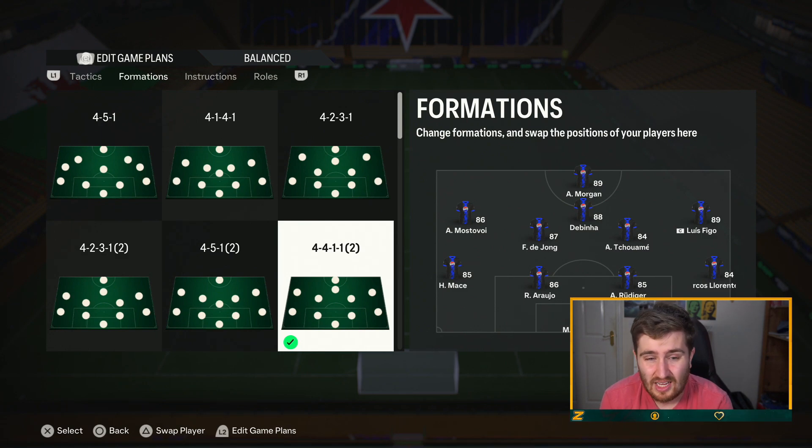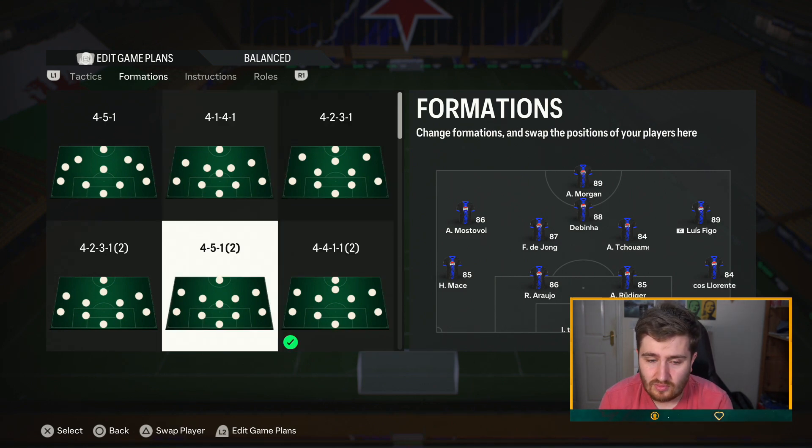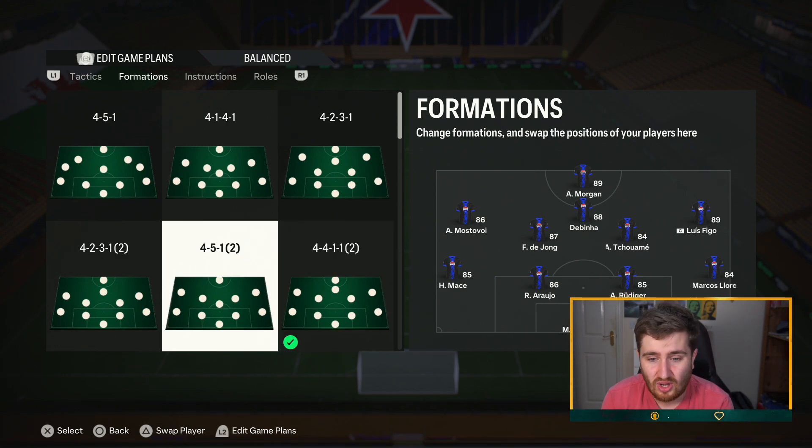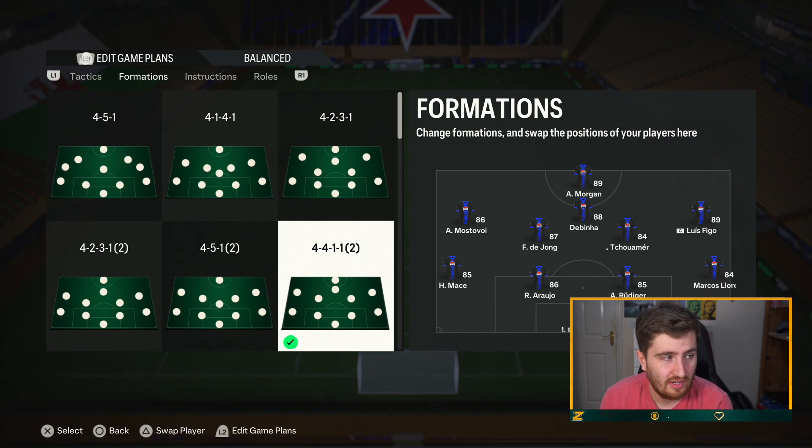You could pick a lot of different formations and make them play in different ways — the instructions really started to work a bit more. My number one formation is the 4-3-2-1 — that is my favorite and my go-to. I'm currently in Division One; I went 10-0 in my playoffs last week, and I think I've won my last 11 or 12 rivals games. In champs last week I went 17 and 3, though I did get a disconnect where the game froze and gave me a loss, so I would have hit Rank 2, pretty close to Rank 1.